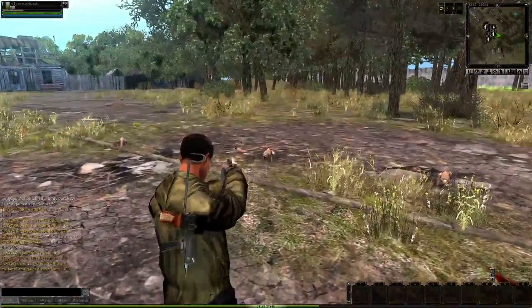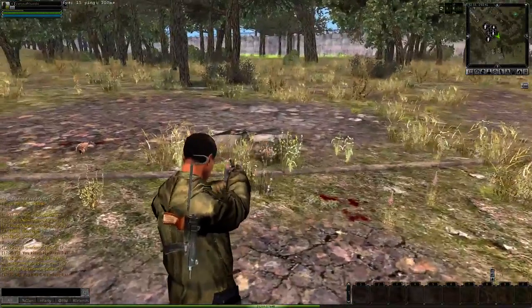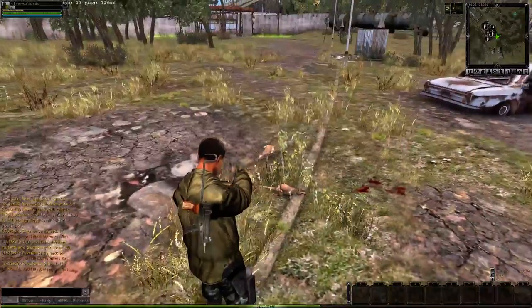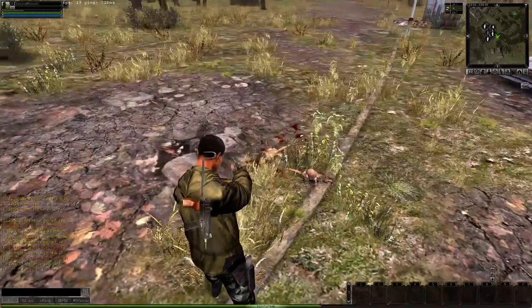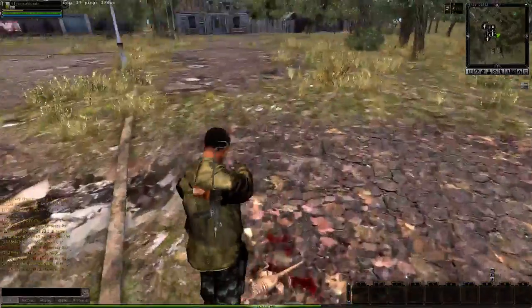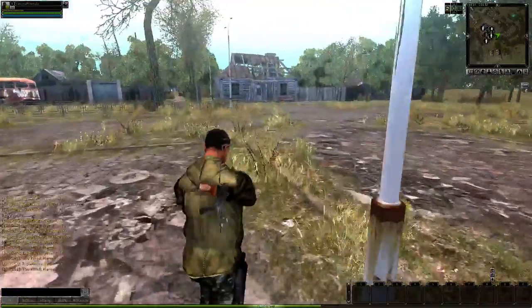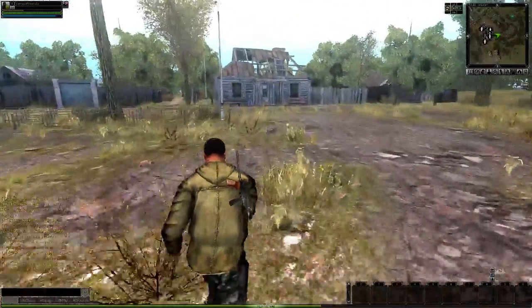So you go around killing things, see if they drop any tails, and loot them. Pretty self-explanatory. Now I'll show you where to get the hares.